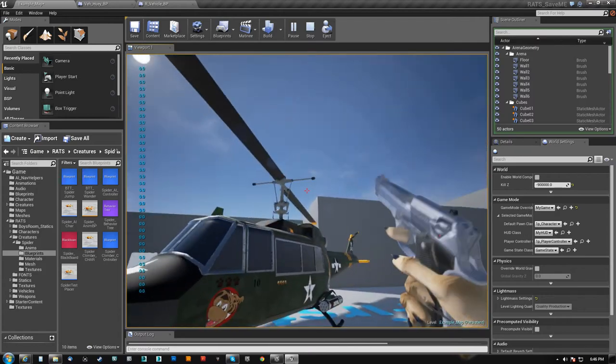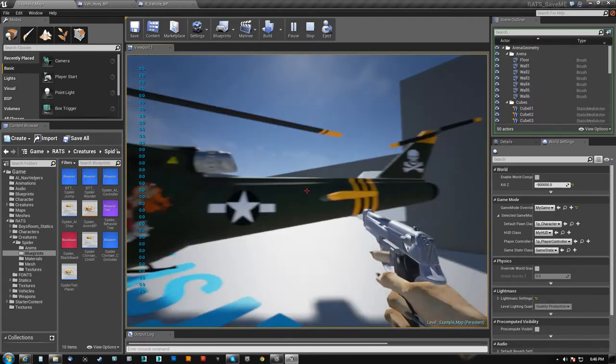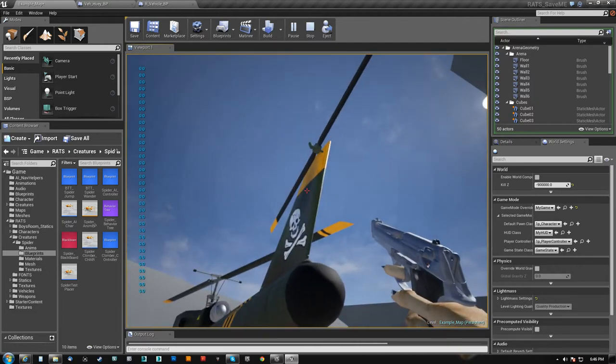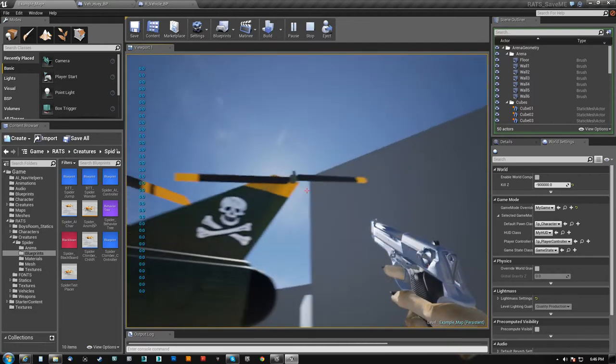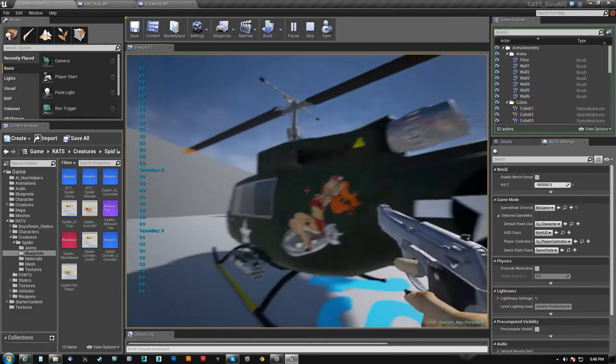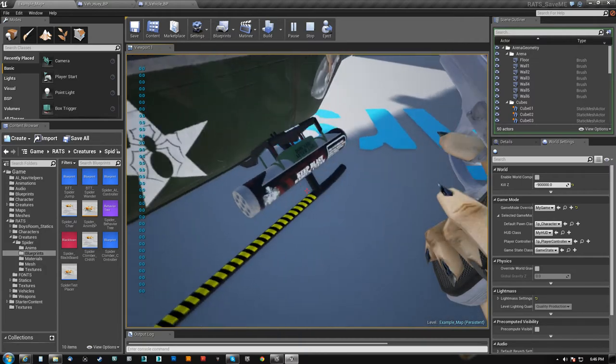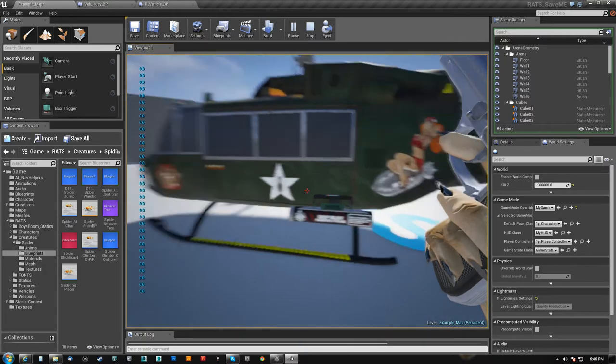If you hit the rotors against something, obviously that's catastrophic — that should do mass damage. Same thing with the tail rotors: if that hits something, that should do mass damage. So shots in the engine and things like that will do more damage than just taking it in the side. Obviously I've got to have weapons ready to use and all that stuff.